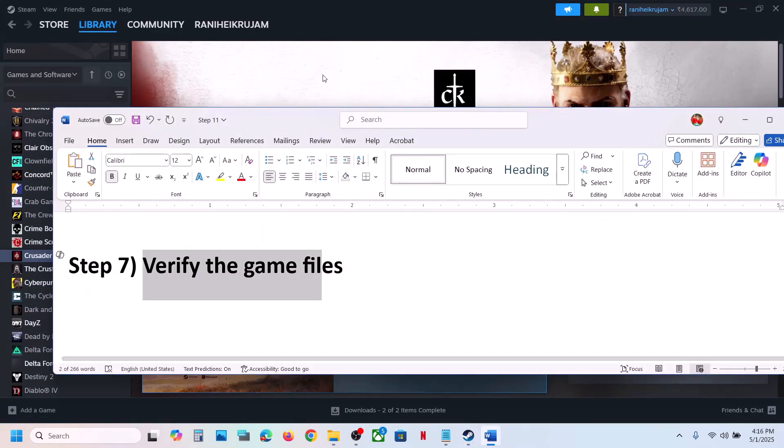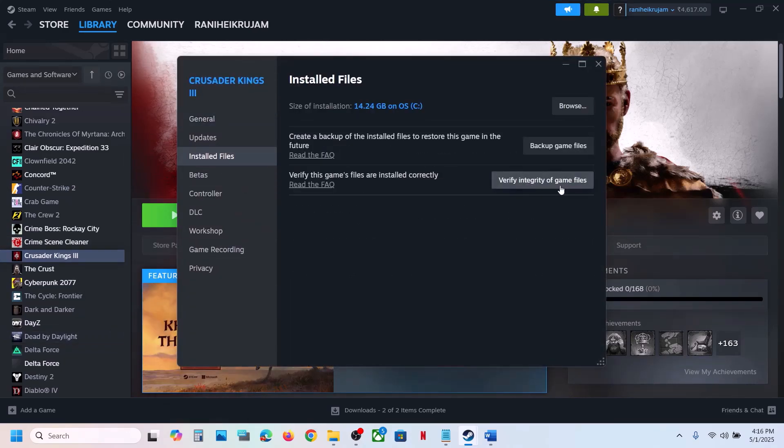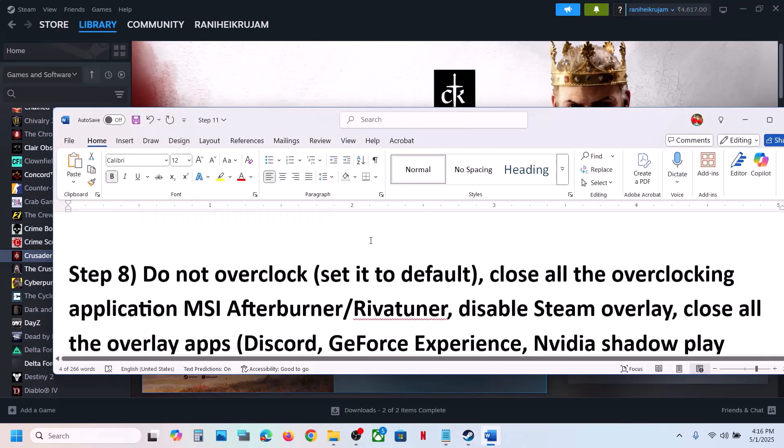The next step is to verify the game files. To verify, right-click on the game in Steam, select Properties, go to the Installed Files tab, and click Verify Integrity of Game Files. Once the verification is 100% complete, launch the game and check.